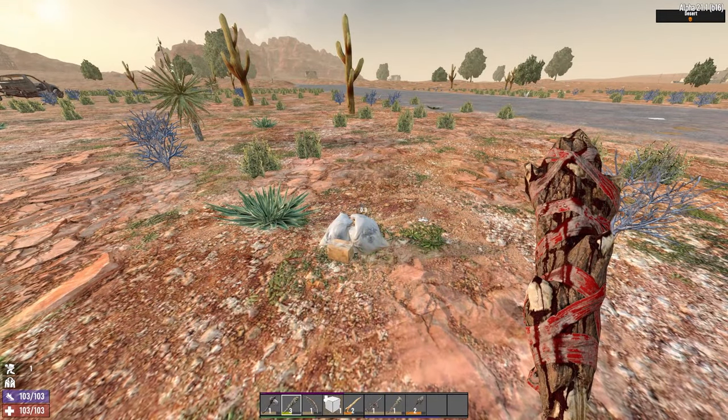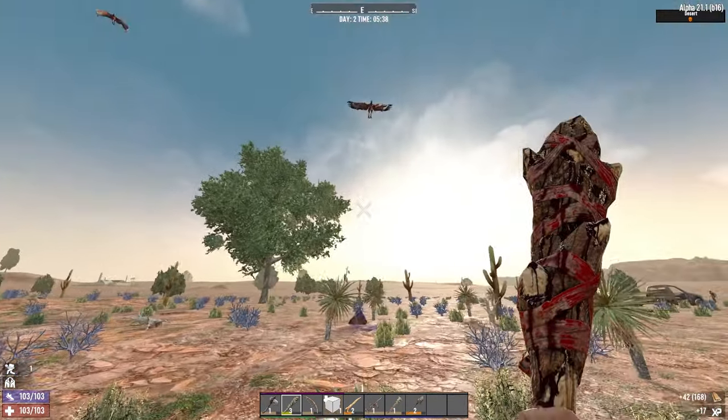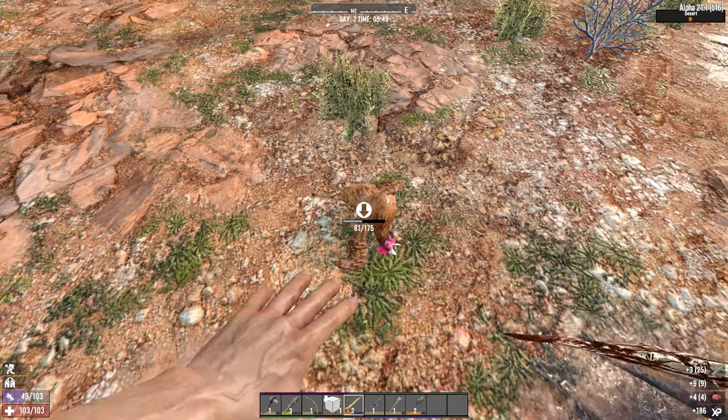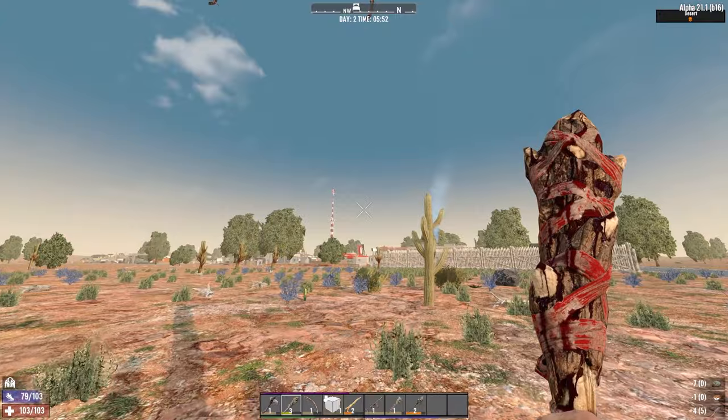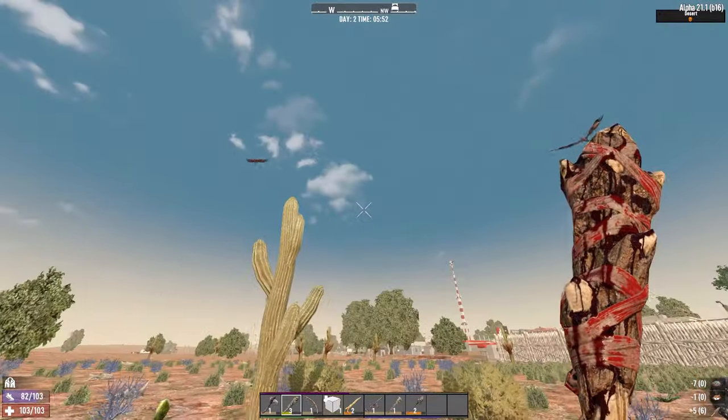We're just waiting for the trader to open here, by the way. There's two of you — great, wonderful. Love that for me. More feathers. Can I make arrows? Can. Would you shits just attack me or not? This is unnecessary.